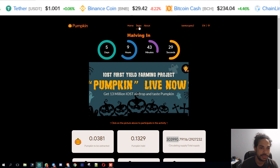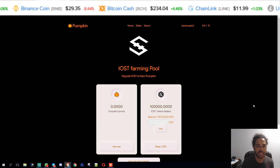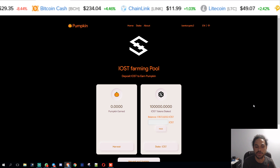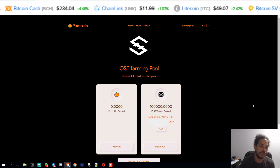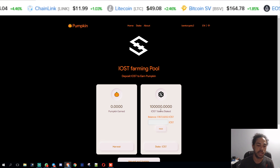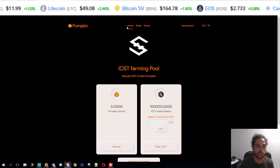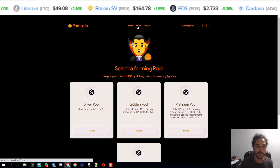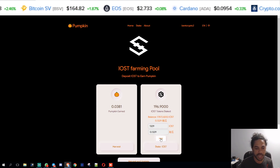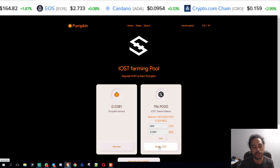I didn't agree with how it was launched — I didn't agree that the token should be listed for sale. I thought the tokens were going to have to be minted first. But anyway, what I did is I staked 100,000 IOST, and then I'm earning Pumpkin from that. Whatever Pumpkin I get, I'm withdrawing it and then placing liquidity in the silver pool.